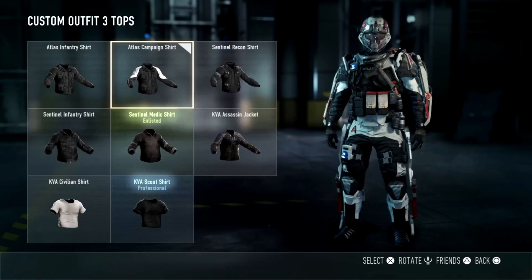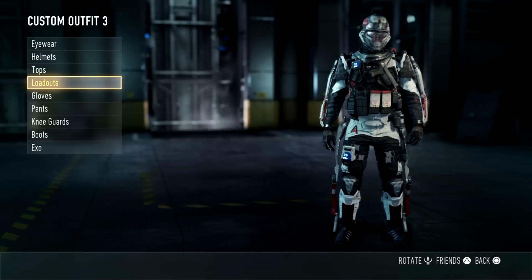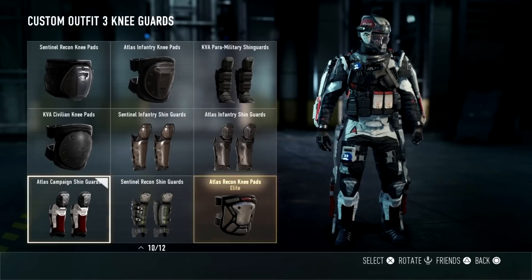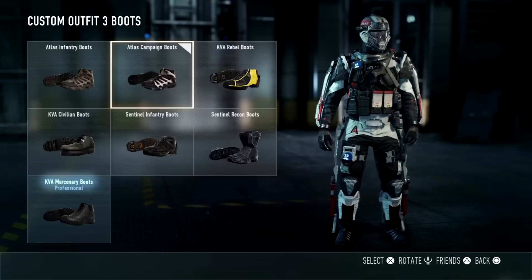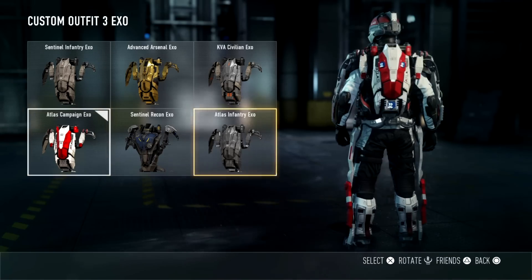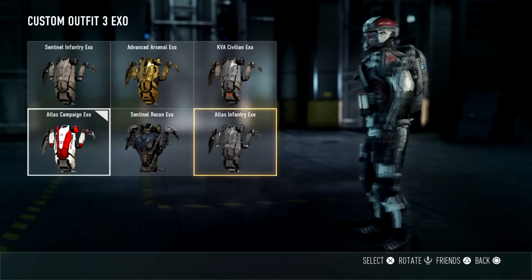In-game they look basically the same as the Atlas infantry armor, but they're just different textures with a secondary color of white. The only real differences are the helmet and maybe the exo suits, but overall they still look pretty sick.